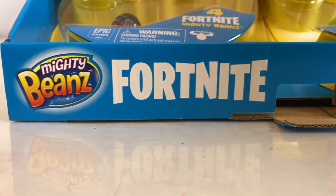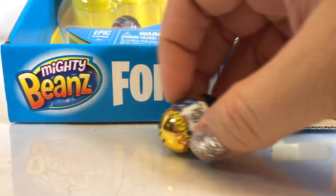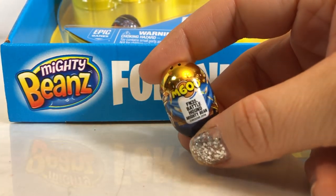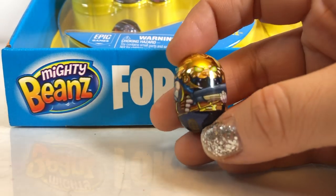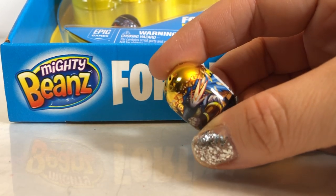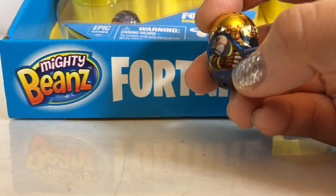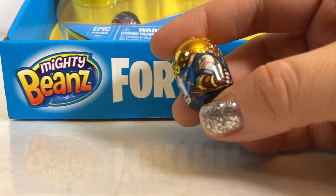Look at that roll! Woo! That is so cool. Wow. And it's worth 600 points. It's a beautiful golden color and it has the Battle Hound's face. He's holding his weapon. He's firing at somebody. Some poor bloke got hit over in the game arena. Oh my gosh.